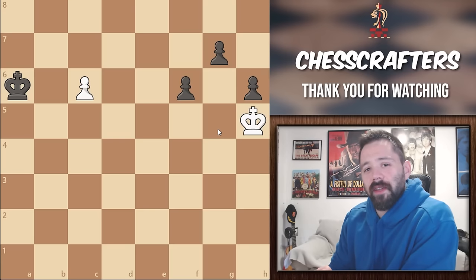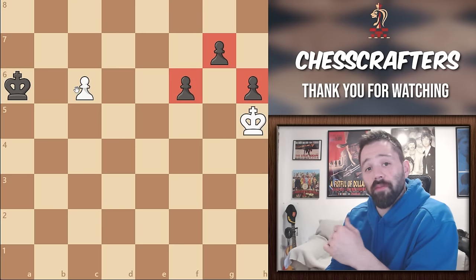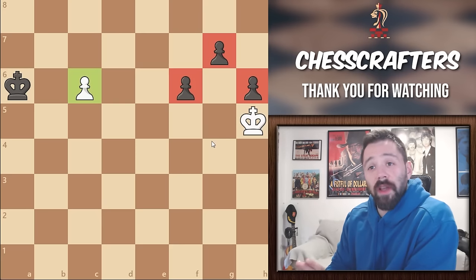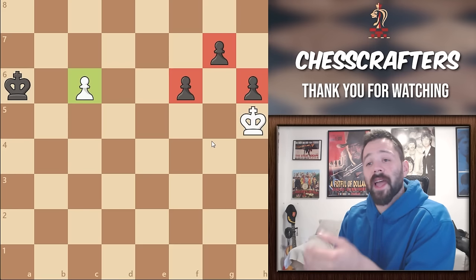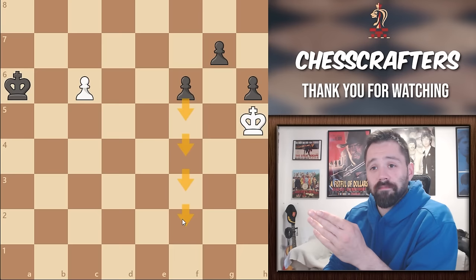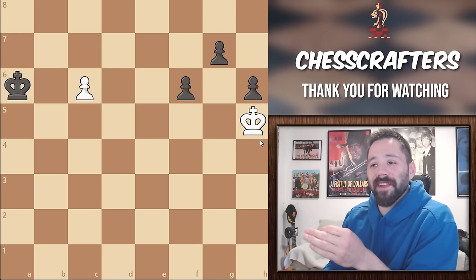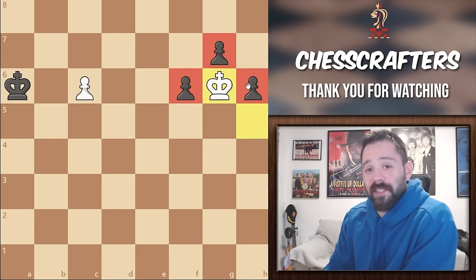What should White play here? Should they try to stop all the pawns or should they defend their own pawn? If you still remember from the last video, the key element to drawing the game is to create multiple threats. White needs to make moves that both attack the pawn while also defending their own. The Black pawns are going down and the White pawn is going up. So the first move for White is pretty natural — King to G6. It places themselves right in the center of the battle.